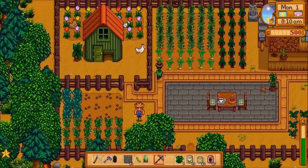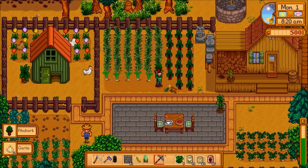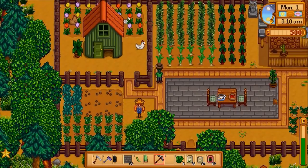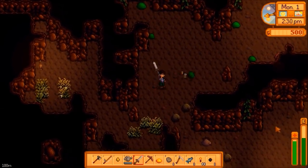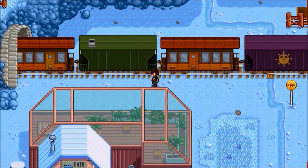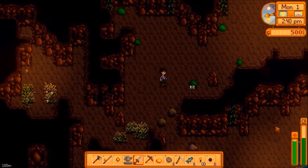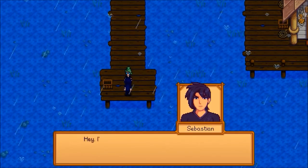A few years later we get another gameplay trailer where things have changed substantially — a completely different, overhauled art style, although the characters still seem slightly off. We can spot crops like cauliflower, kale, potatoes, beans, onions, radishes, and parsnips, some flowers, and a cute chicken. The stone owl is also visible — a cool hint at its existence, since it's insanely rare in the 2016 release and was buffed in 1.5. Mining gameplay is shown too, with sword swings being overhead, which looks very unnatural. Other gameplay snippets include farming, the train, JojaMart, events, the fair, and more.